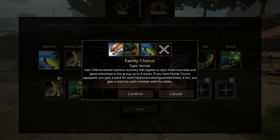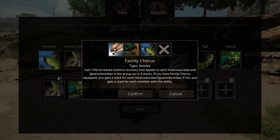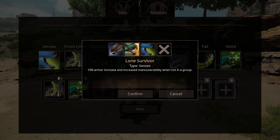From my understanding, if you have this equipped you will gain a stack for each of these families that are inside. But if you don't have it and someone else has the Family Chorus, you will still get the 10% stamina recovery buff. So this is more of a group thing.